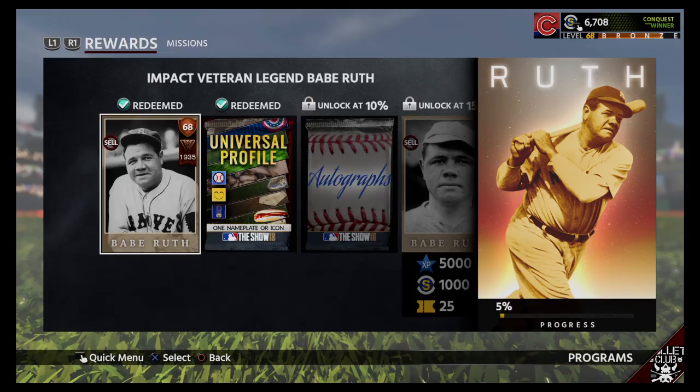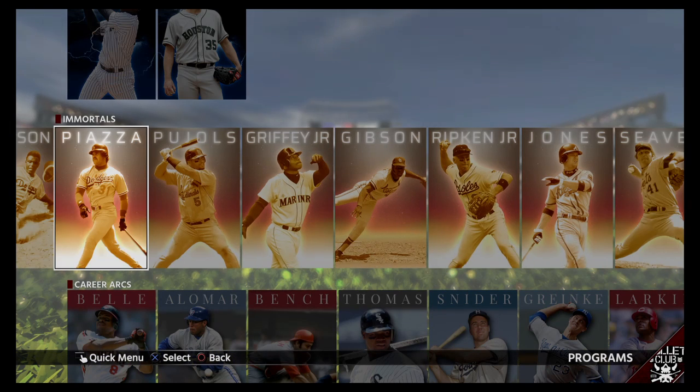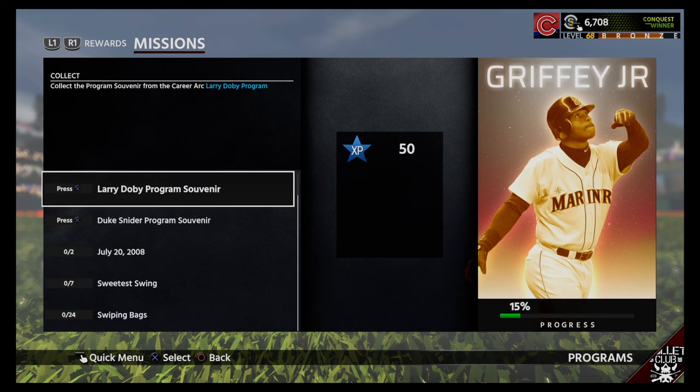Duke Snyder — who are you going to need him for? Griffey. It is Griffey, and he's my second Immortal that I want to get. I am close to getting that Dodgers souvenir, so I'll be going after Duke Snyder next, I guess.